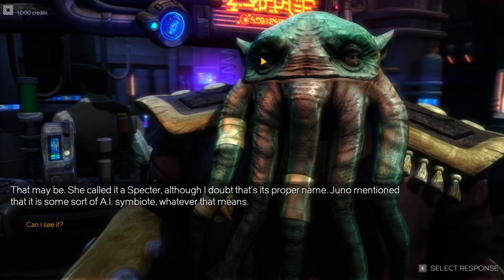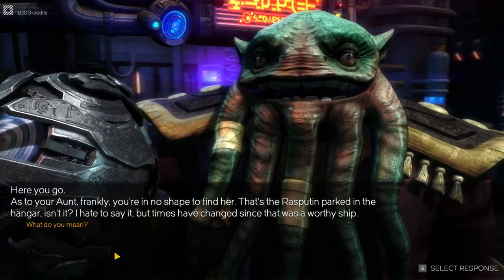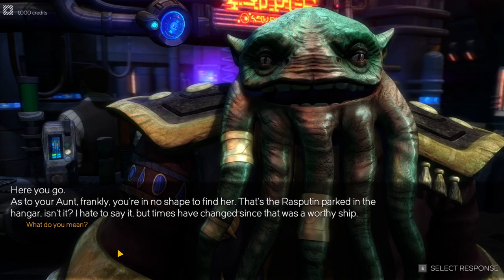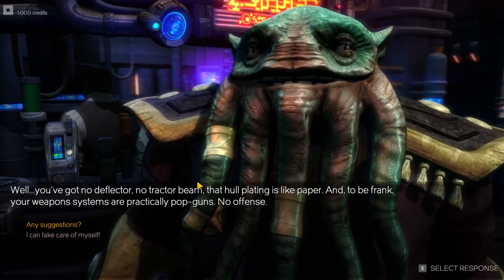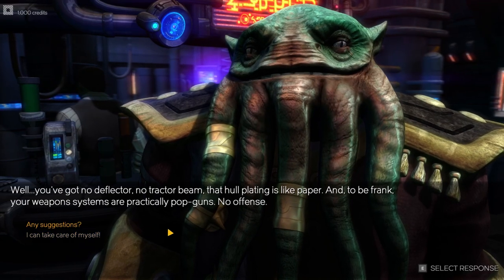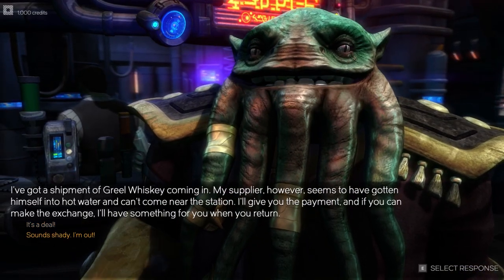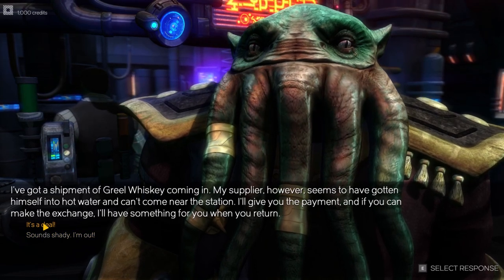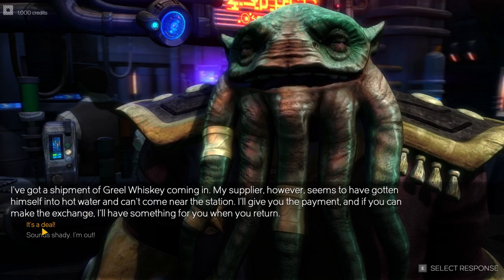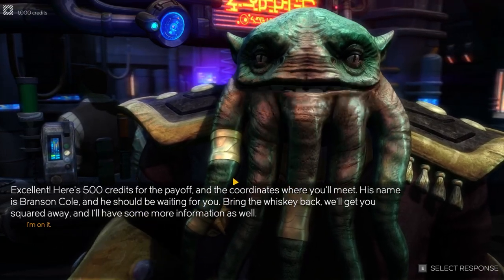Maybe it will tell me how to find her. Can I see it? Well, we got something. As I mentioned, our equipment is very, very basic — we'll have to upgrade our ship a bit. Any suggestions? So he can give us an upgrade if we do something for him. We can refuse, but we'll accept. We have to deliver a shipment, and we'll get 500 credits for the payoff.